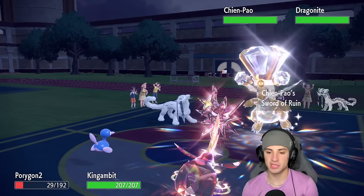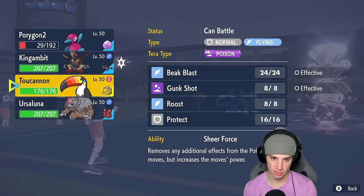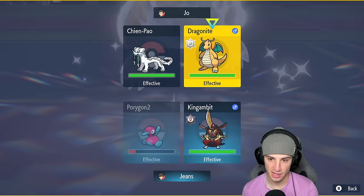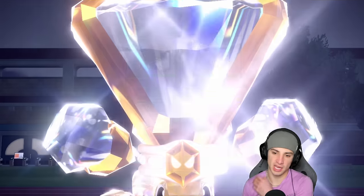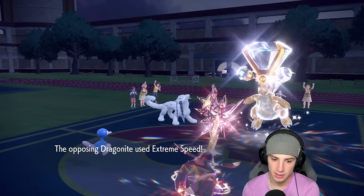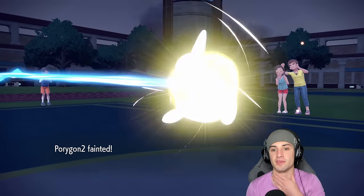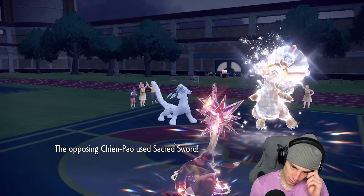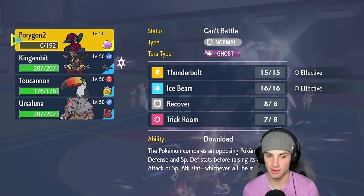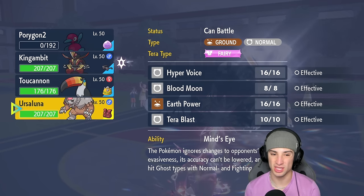Shenpao comes across — I'm scared of Sacred Sword. I could try to get off some damage with P2 then get after it. I'd rather Thunderbolt to take off the Focus Sash, and then Protect with King Gambit. If they take out P2, not a big deal. They go for E-Speed and Sacred Sword into the Gambit slot — that's fine. From here I could go into Ursaluna or Toucanon. Toucanon's a good time, but moon bear is solid, especially if we double down into Shenpao.